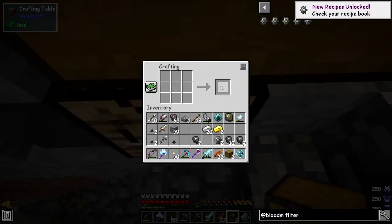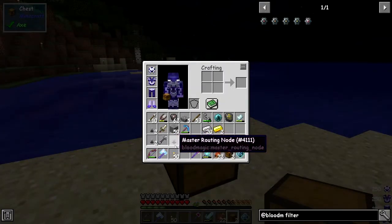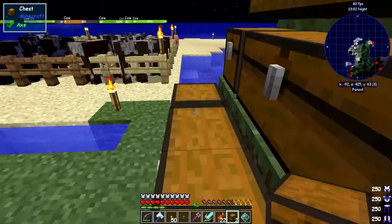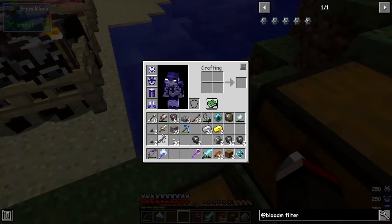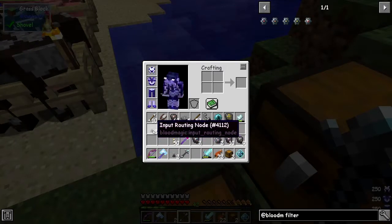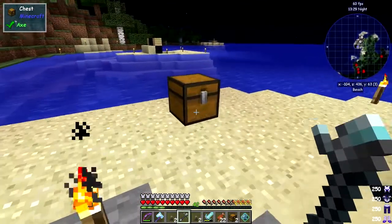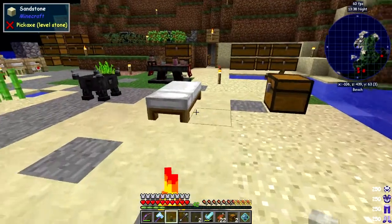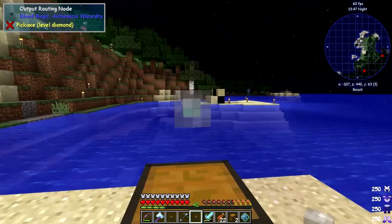We've now made everything we need to set this up. You put down one of these - we need to put down a master routing node somewhere, it can be anywhere. There is a limited distance but you don't know what the distance is. We've got an output node here - right click it on top of this chest. Let's put another one, an input node, over here. You don't have to have it above but above starts to be handy.